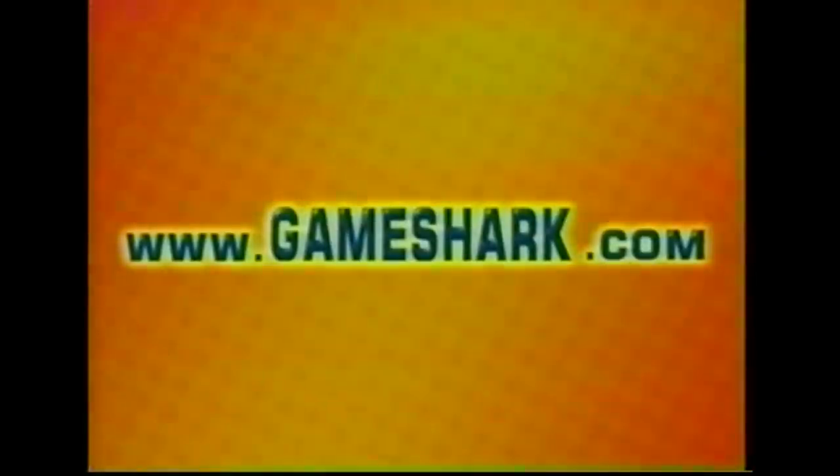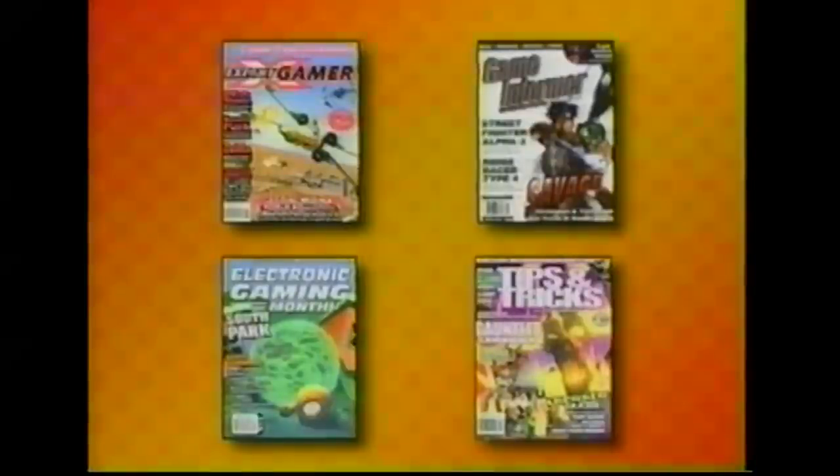We offer several valid sources of the newest and oldest codes. We have a weekly updated 900 line, 1-900-773-SHARK. There's a free access website, www.gameshark.com, and we publish a bi-monthly newsletter called Dangerous Waters. We also supply codes for your favourite video game magazines like Game Informer, EGM, Expert Gamer, and Tips and Tricks. Finally, Prima Publishing has released two official GameShark Code Books that sell in bookstores and game retailers nationwide.